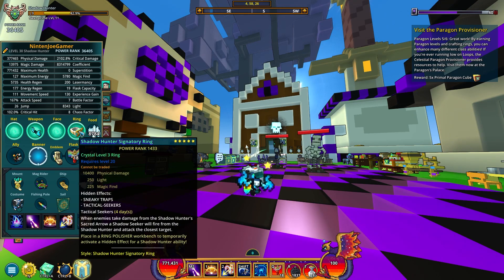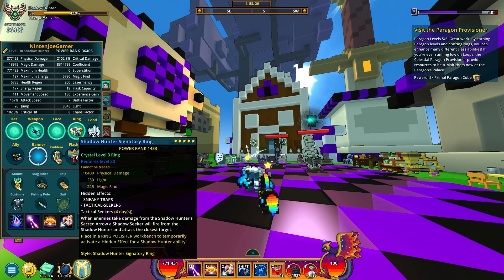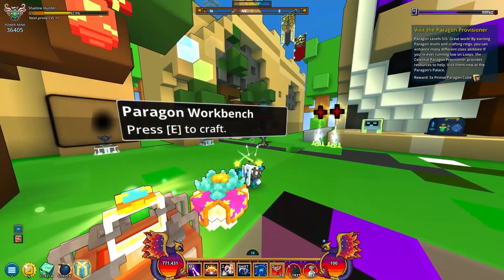For the ring, I have a crystal 3 ring. The lowest I would recommend is a stellar ring, but if you can go for at least C1 — you want C4 preferably, but anywhere from C1 to C4 is a pretty good ring. For your third stat you want either magic find or energy regen. I have magic find because I have a magic find setup.